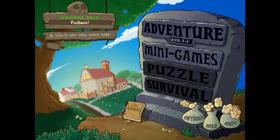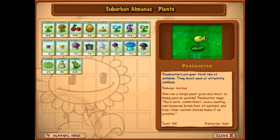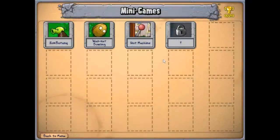Hello everyone, welcome back to Let's Play Plants vs. Zombies. Today we're going to first look at our daily almanac entry. We were at Repeater. Repeater is fierce — he's from the streets. He doesn't take attitude from anybody, plant or zombie, and he shoots peas to keep people at a distance. Secretly though, Repeater yearns for love. Aww. Anyways, let's do some minigames.